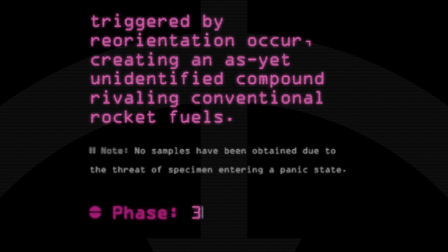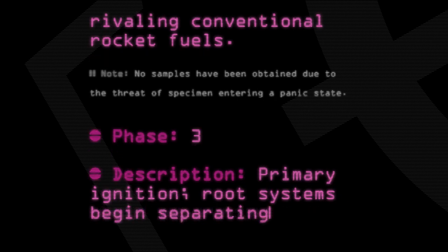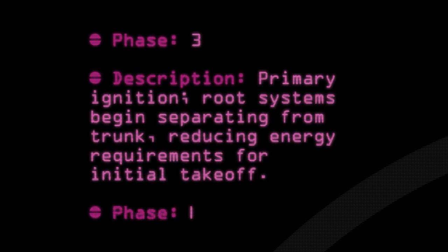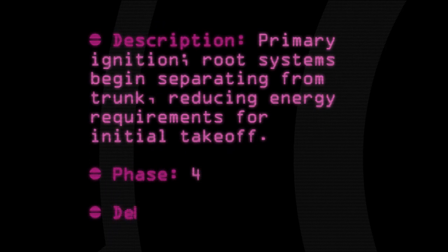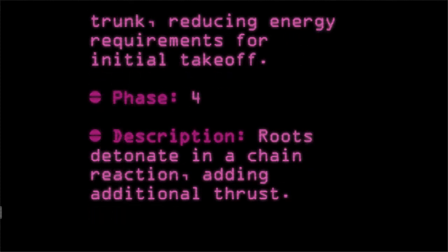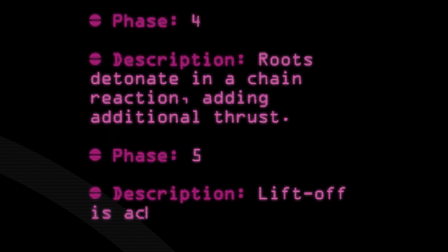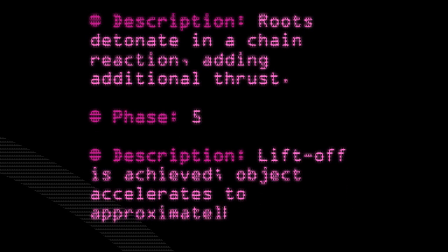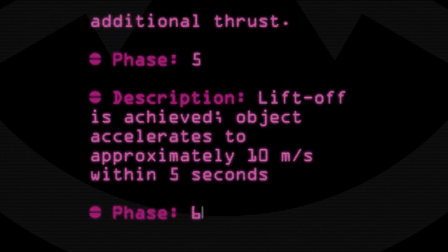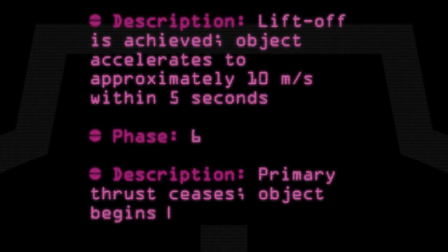Phase 3 — Description: Primary ignition. Root systems begin separating from trunk, reducing energy requirements for initial takeoff. Phase 4 — Description: Root systems detonate in a chain reaction, adding additional thrust. Phase 5 — Description: Liftoff is achieved. Object accelerates to approximately 10 meters per second within 5 seconds. Phase 6 — Description: Primary thrust ceases. Object begins to decelerate.